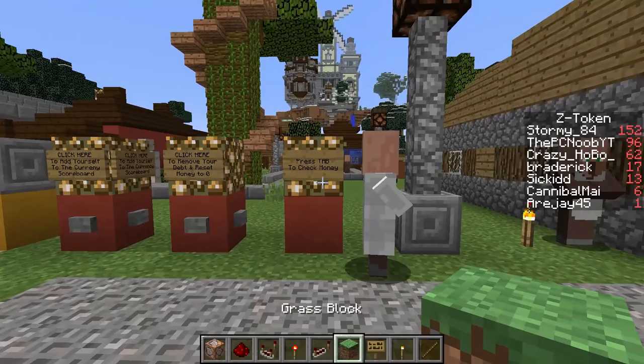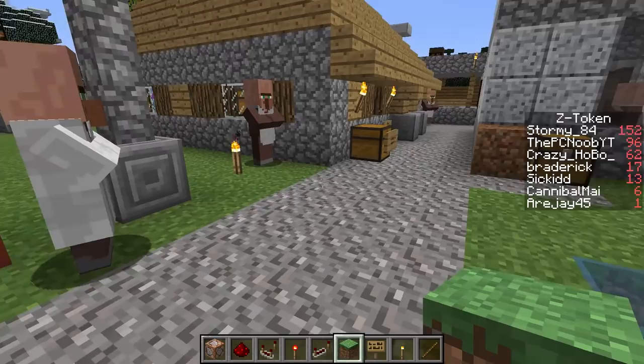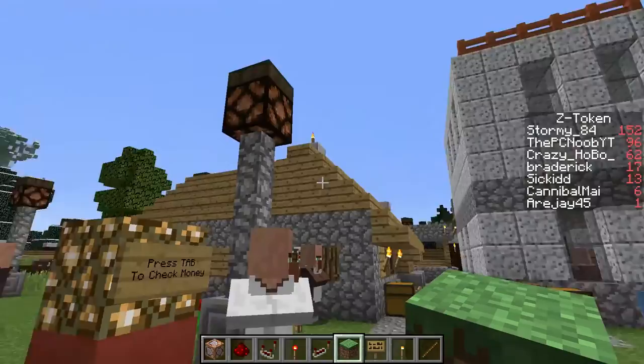The first thing you do when you log into the server is click here to add yourself to the currency scoreboard. That will track your money statistics — the zombie token. Your name won't come up on the scoreboard until you actually kill a zombie.